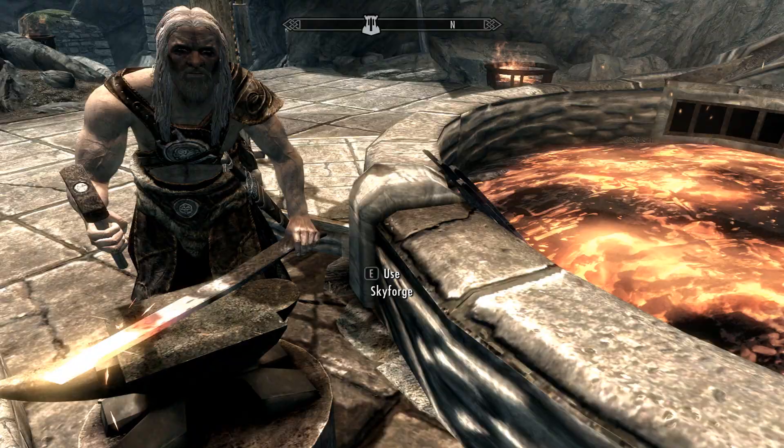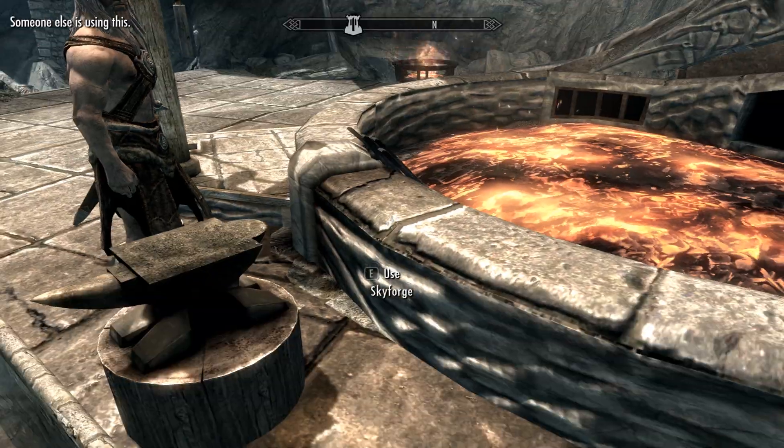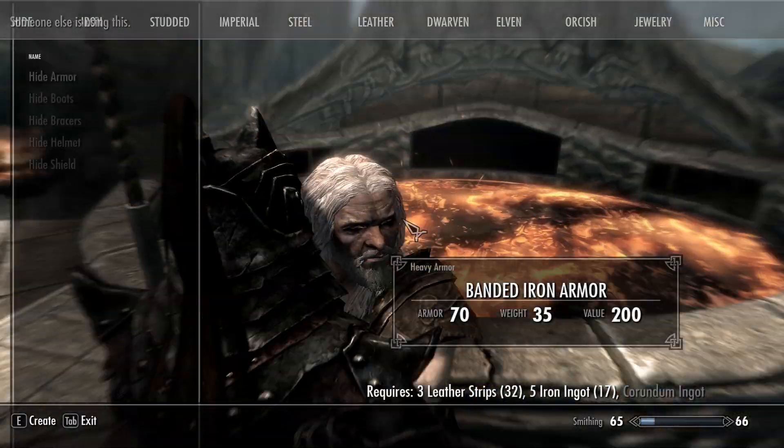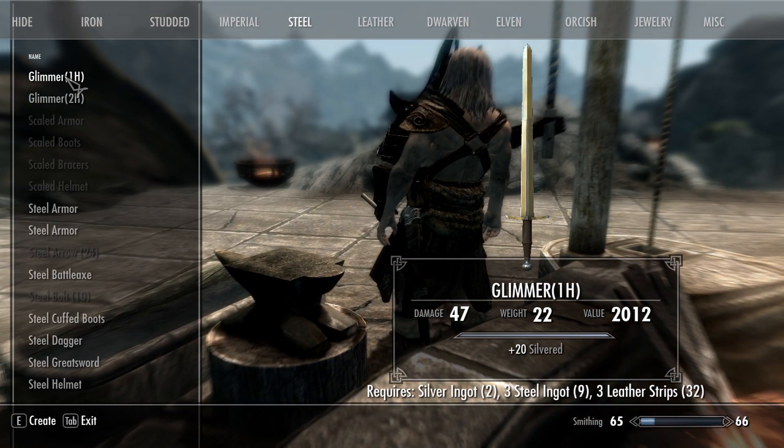You go to the big Skyforge and go under steel. You have to make sure that you have steel unlocked — I think it's like 20 skill in smithing.